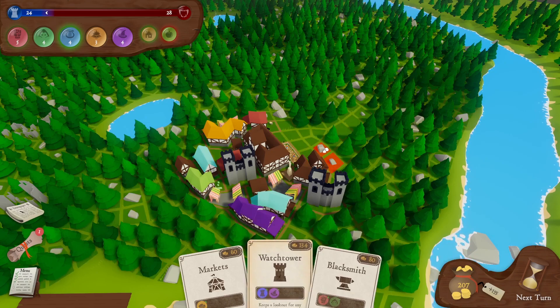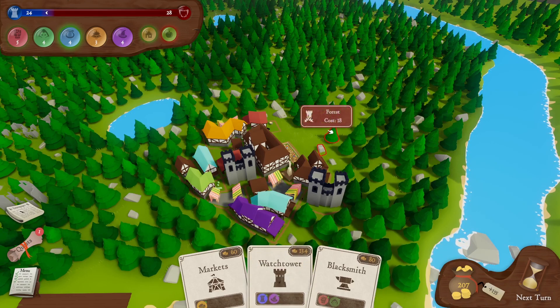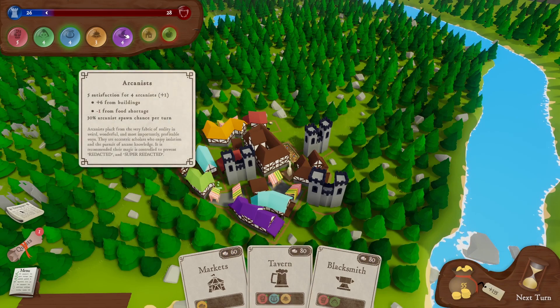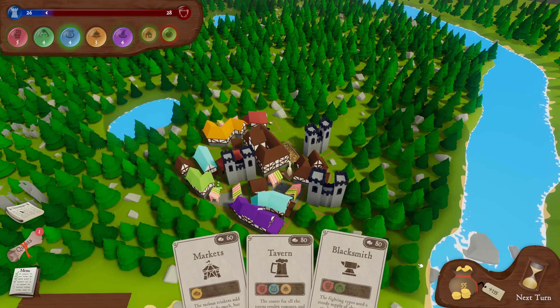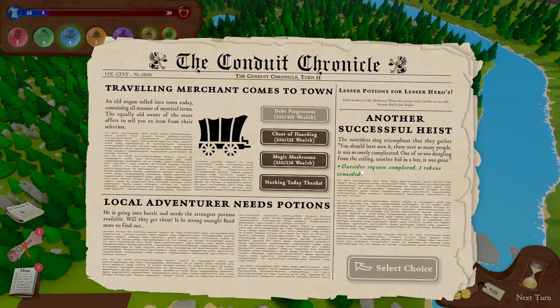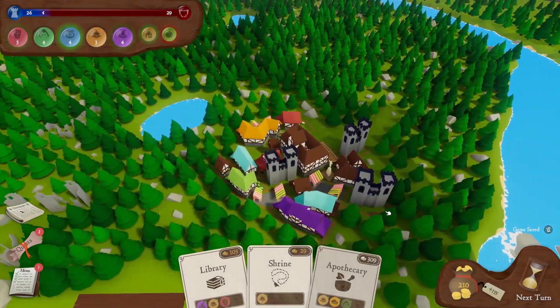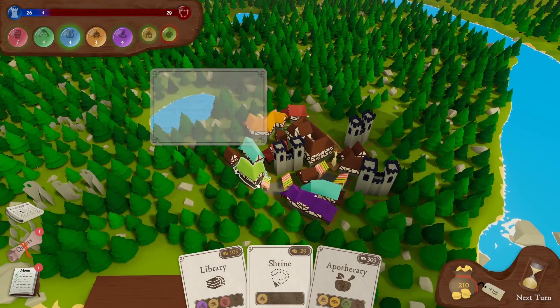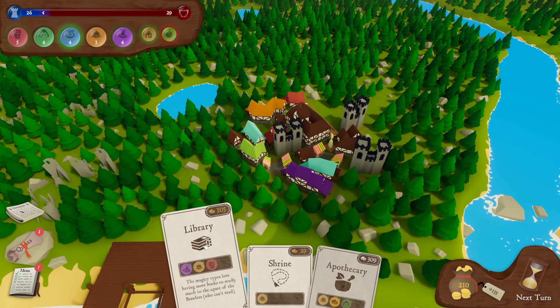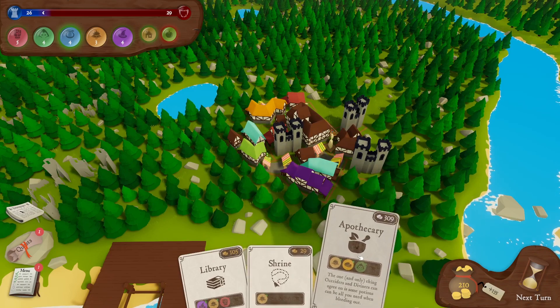The arcanists are happy — or not happy, one of the two. Our threat level is starting to balance out a bit better, and we can't afford anything else. A successful heist — outrider request completed! Travelling merchant — nothing today. We've got plenty of cash. We're not doing too badly, but we are very much on our defensive uppers. No one's in the red — it's just the food that's a problem. Therefore, I'm going to do nothing but look at the quests.